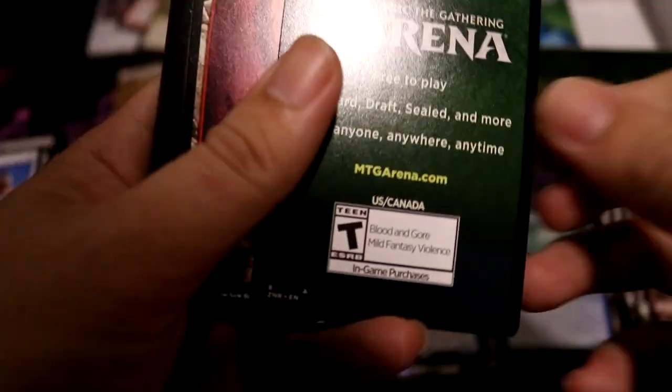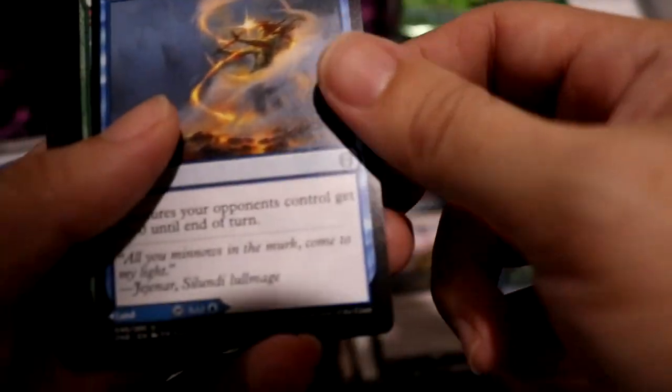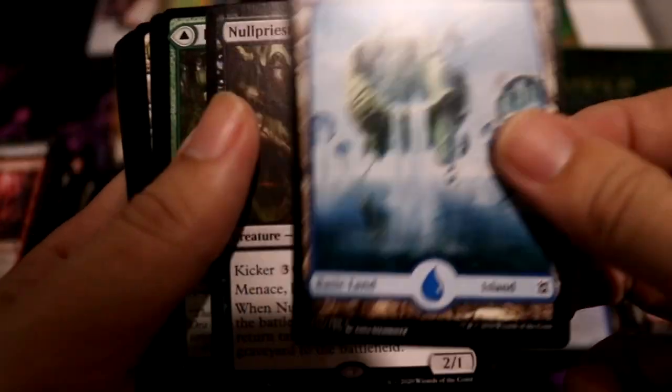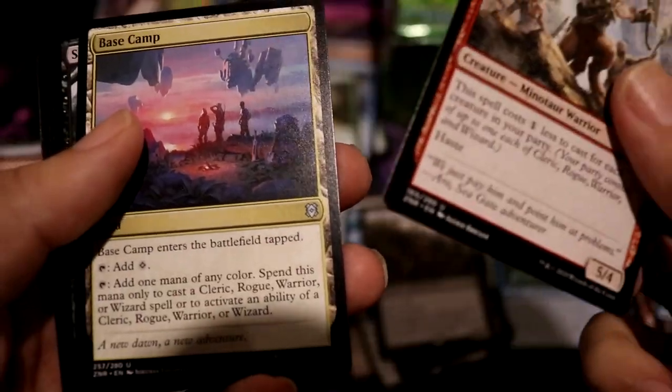I played a Discard Deck on Arena when this came out — that would be about memory. Mountain with a Crawling Barrens — that's pretty good. Bayin Veil, Spring Mental Cleric, Concerted Defense. Come on, just one. Island, No Priest of Oblivion — meh. Kalani's Ambush, Shatter Skull Minotaur, Base Camp.